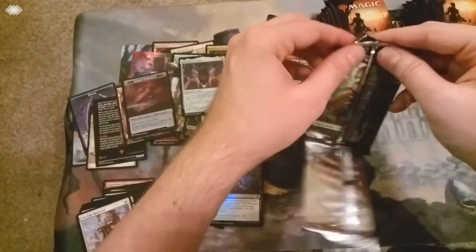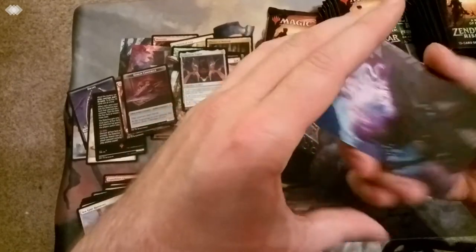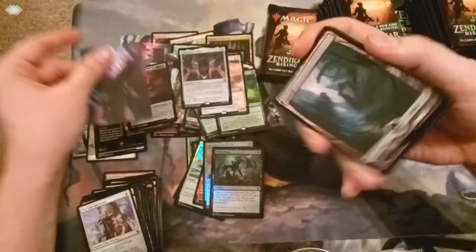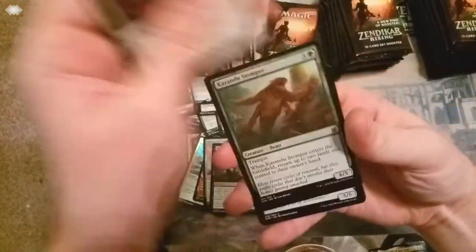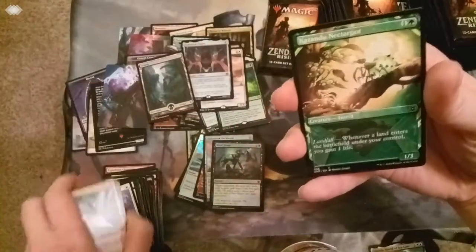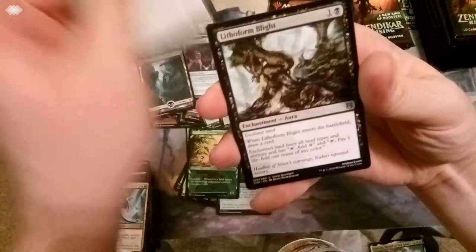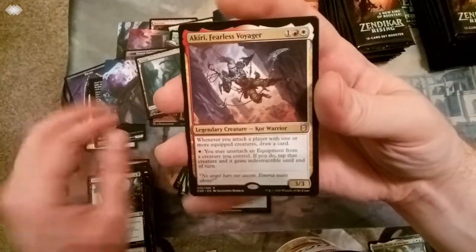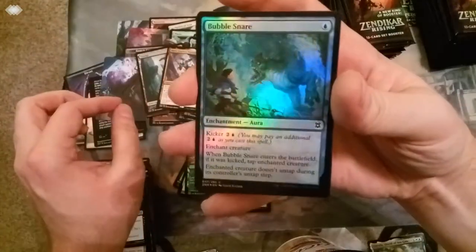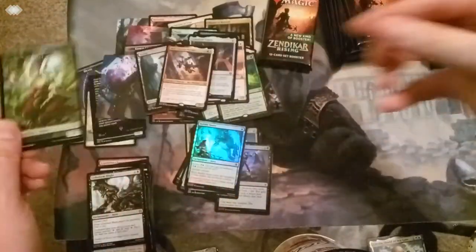More packs. More cards. All the cards. More card art. Another pretty land. And we've got the commons and uncommons - I think there's six of them. And then we've got the first kind of cool card, which is the showcase. Our rare is a Kiri, Fearless Voyager. And then our foil, Bubble Snare. And then our token card.